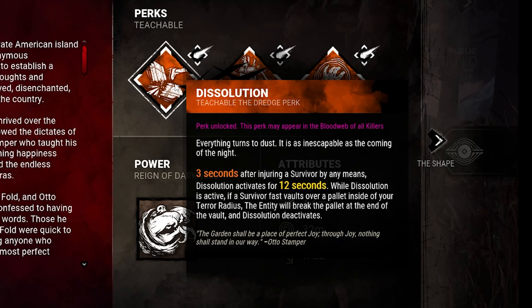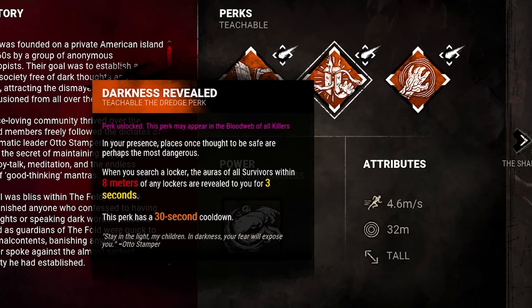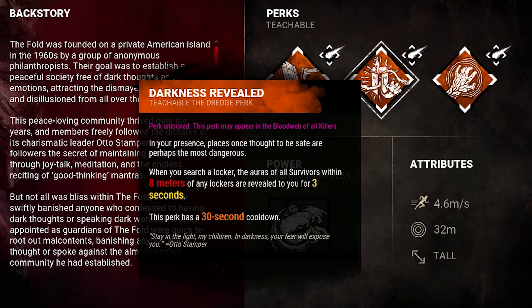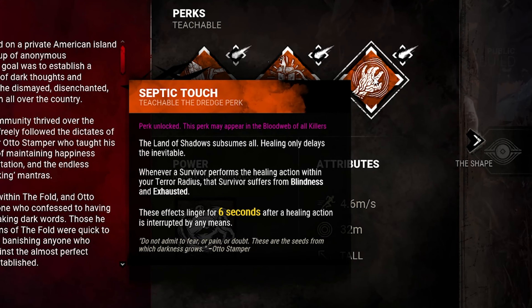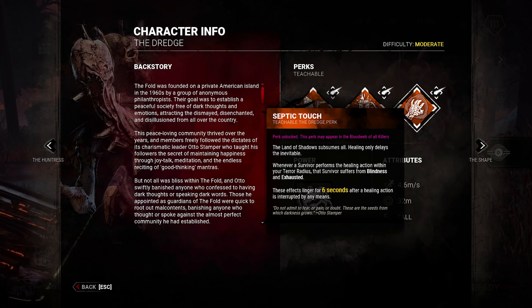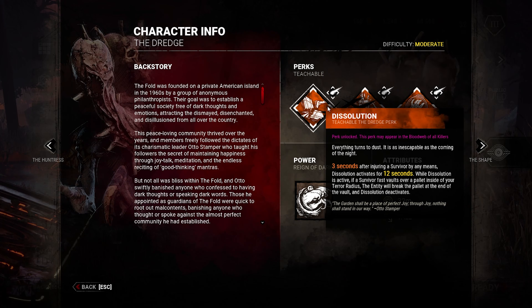You've got Dissolution. Three seconds after injuring a survivor by any means, Dissolution activates for 12 seconds. While active, if a survivor fast vaults over a pallet inside your terror radius, the entity will break the pallet at the end of the vault. Basically, you hit a survivor, they're in your terror radius, they try to fast vault a pallet — breaks it. It's almost like a better Enduring Fury combination. Then you have Darkness Revealed: when you search a locker, the auras of all survivors within 8 meters of any locker are revealed to you for 3 seconds. Perk has a 30-second cooldown — not bad. Then you have Septic Touch: whenever a survivor performs a healing action within your terror radius, that survivor suffers blindness and exhausted. Those effects linger for 6 seconds after a healing action is interrupted by any means. These three perks aren't necessarily going to be the strongest perks ever, but they'll have unique value against certain players and playstyles. I think the best perk is probably Dissolution — it helps with countering loops.